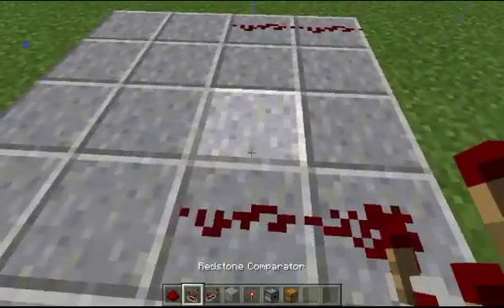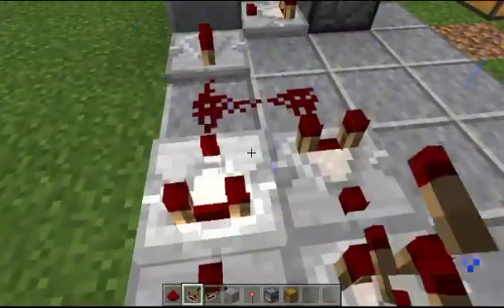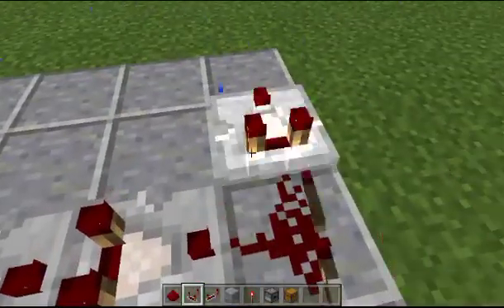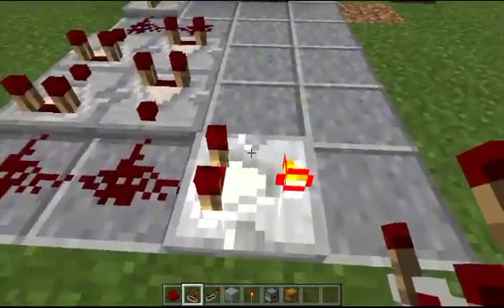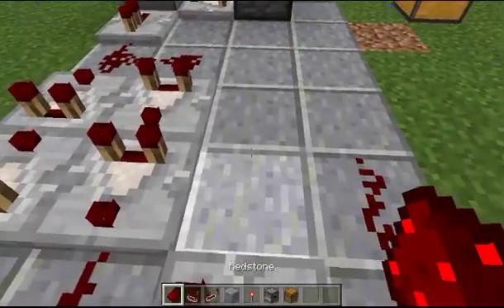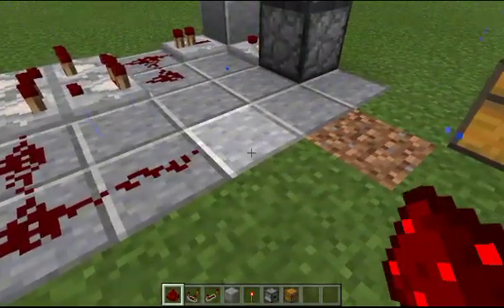What we want to do is take two comparators and place them like this. Then two more comparators placed just like this. Then put a comparator right here, click it once so it's now in subtract mode, and run redstone dust around like this, then run two pieces of redstone dust here.